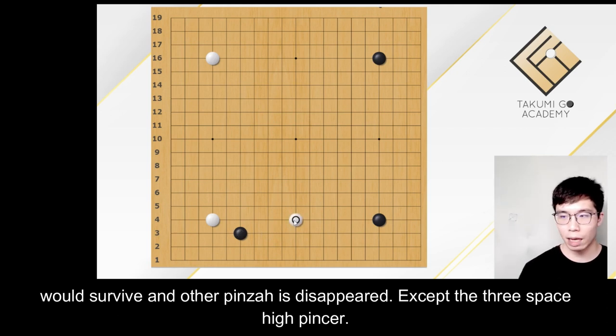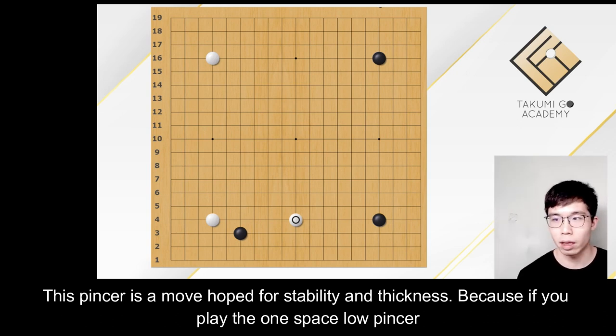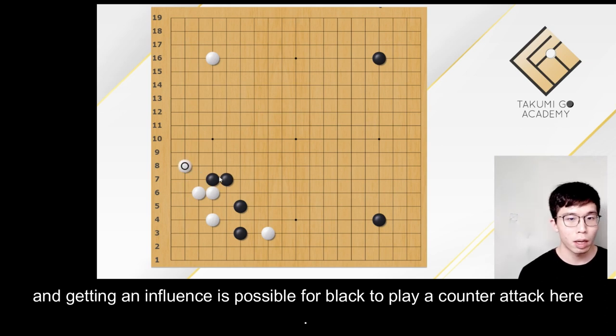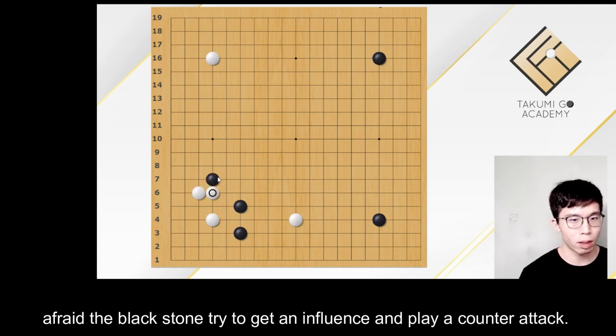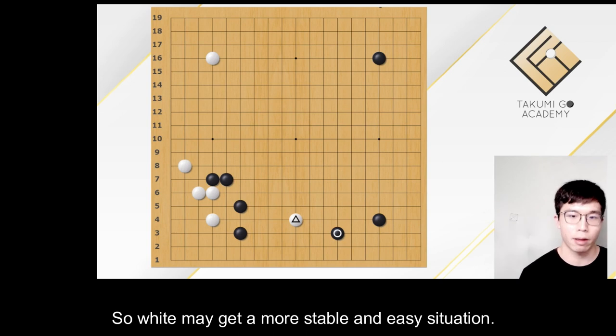Except the three space high pincer — if you want a long-range pincer, the three space high pincer will be your choice. This pincer is a move aimed for stability and thickness. Because if you play the one space low pincer, Black may play some counter-attack, giving pressure to the corner and getting influence, making it possible for Black to play a counter-attack. But when your pincer is far away from the corner, you don't need to be afraid of Black getting influence and launching a counter-attack, because the White stone is quite far from the influence and the influence does not give too much pressure to that stone. So White may get a more stable and easy situation.